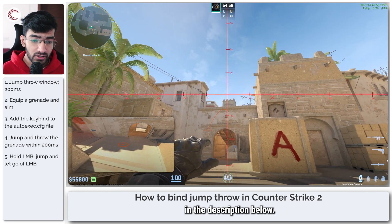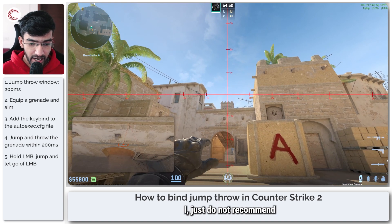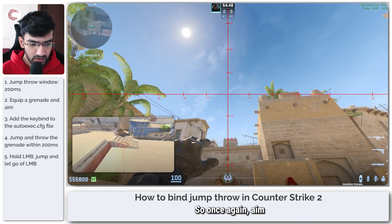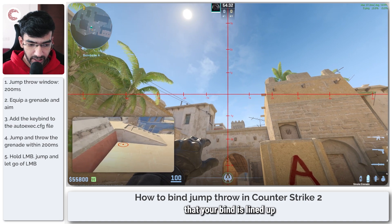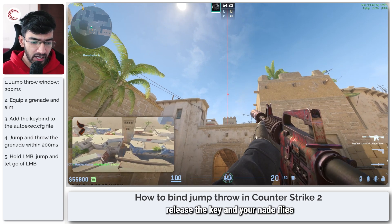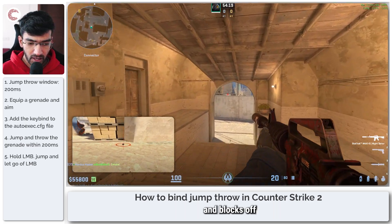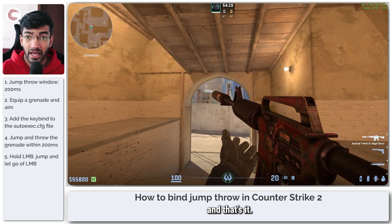I will provide the binds to you in the description below if you want to go ahead and use them, but I just do not recommend doing so. So aim, make sure that your lineup is lined up properly — I want to go a little bit to the left so that I smoke B short. Jump, and at the peak of your jump release the key, and your nade flies all the way over there beautifully and blocks off any line of sight.